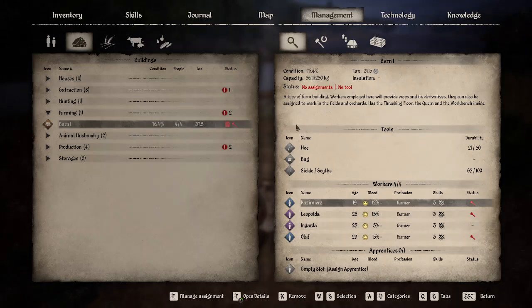You want to make sure that they have hoes, they have bags and sickles, and it actually tells you how many you have or the quality of them. You can see here that they need bags, so I'll have to craft up some more bags.